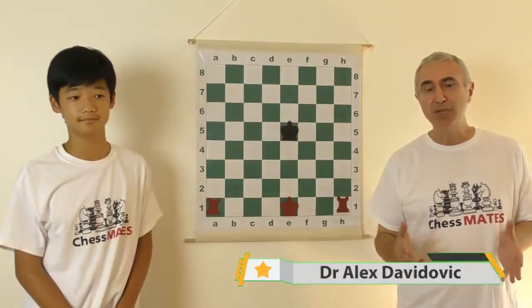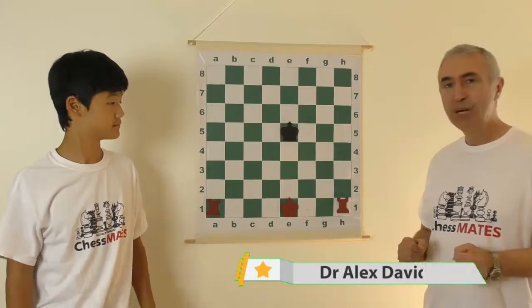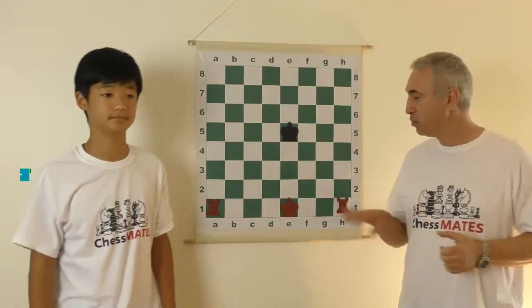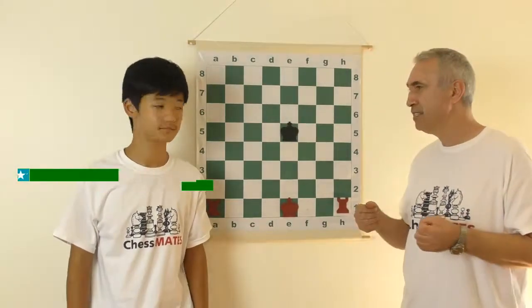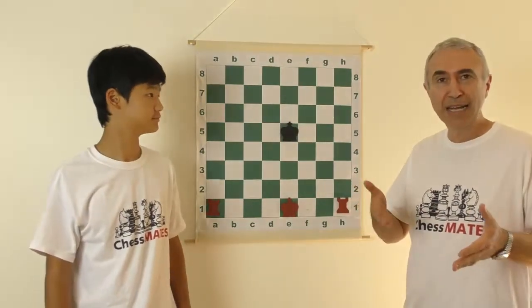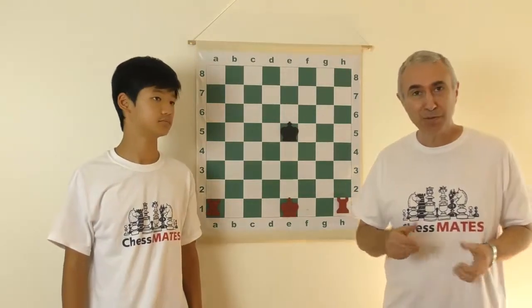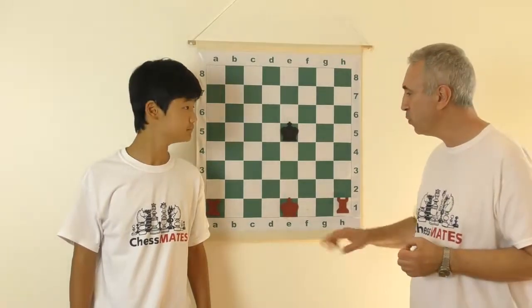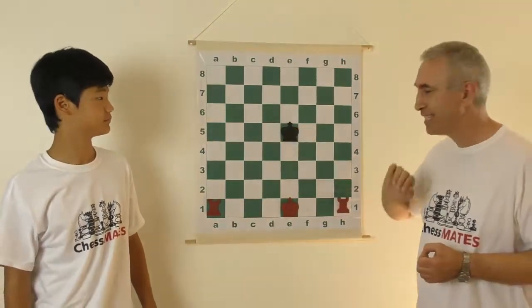In many cases, you will be in the situation to give checkmate with two rooks, or with just one rook. Why is that? Because at the beginning of the game, those rooks are behind pawns. It takes quite a while for those rooks to be developed, and that's why it is so much easier to swap off other pieces, like queens, bishops or the knights. And what Sue is going to do now is demonstrate how to give checkmate when you have king and two rooks versus the opponent's king.